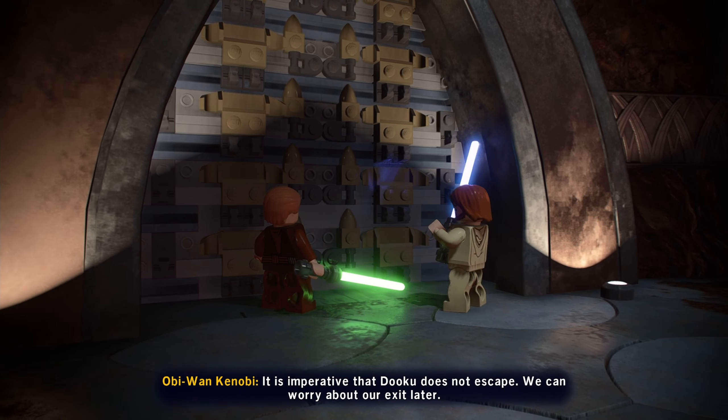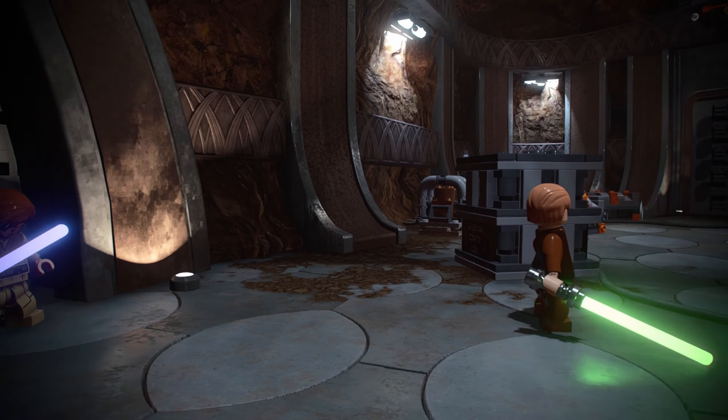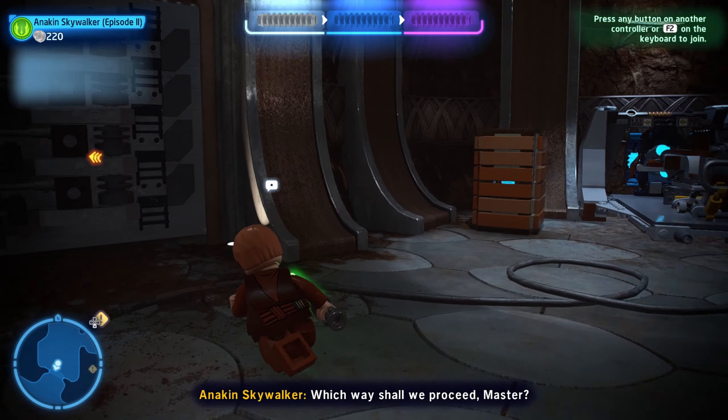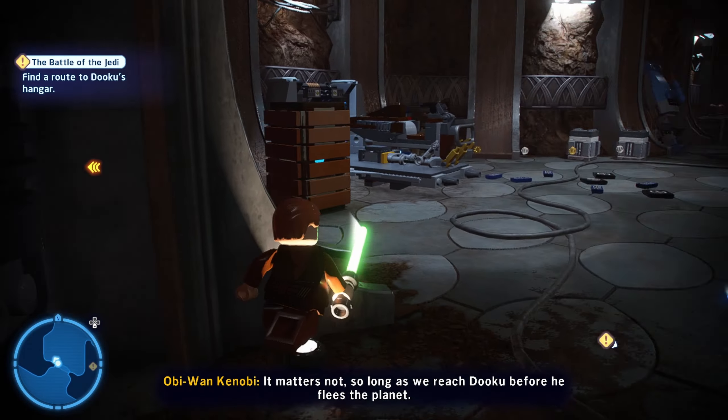In-game: 'It is imperative that Dooku does not escape.' 'We can worry about our exit later.' 'Yes, Master.' Anakin's back to his green lightsaber. 'It matters not, so long as we reach Dooku before he flees the planet.'